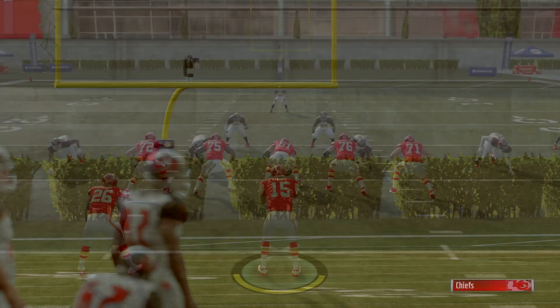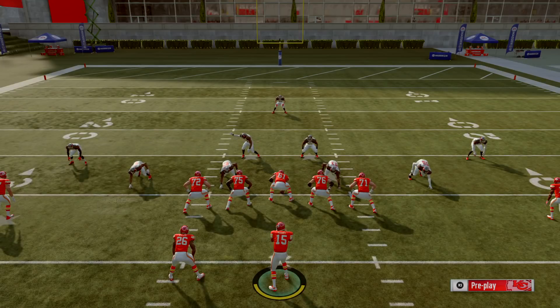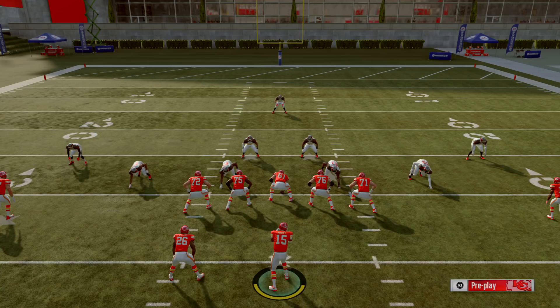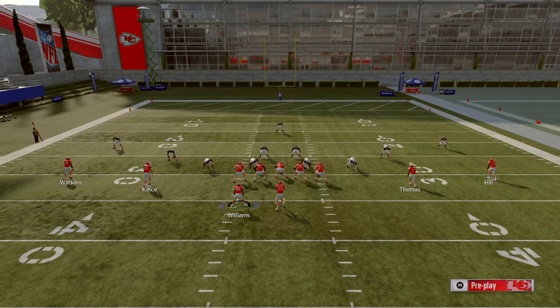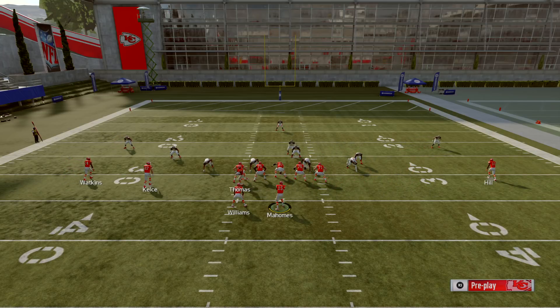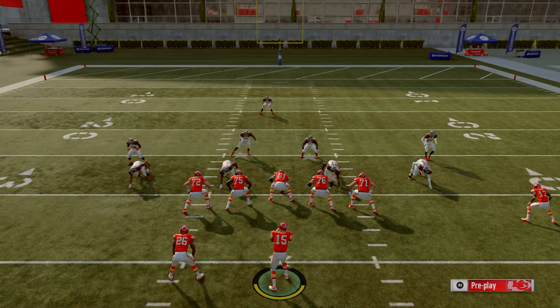I'm going to do random plays for the offense and random plays for the defense. Got the Kansas City Chiefs here against the Tampa Bay Buccaneers. The play call right now is a pass play, and it looks like they're in man coverage. Looking inside the box — where the offensive and defensive linemen are — they've got six guys in the box. To test if they're in man, put a man in motion: if he goes with them, they're in man; if he doesn't, they're in zone. He stays with him the whole time, so the corners are in man-to-man coverage.